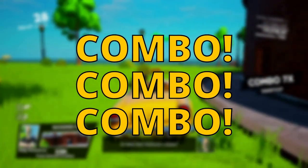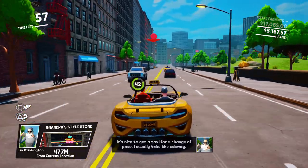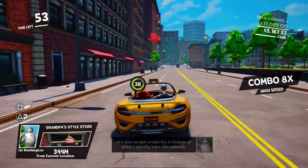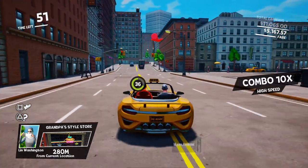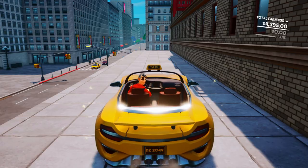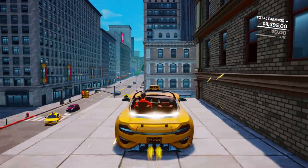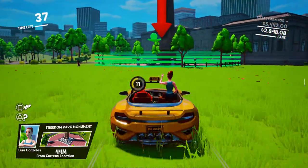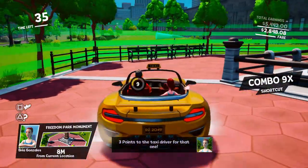Combo, combo, combo! The best way to rack up a high score is to line up those combos. You gain combos by driving fast for a sustained amount of time as well as taking shortcuts, having near misses with other vehicles and generally driving like a pro. Rack up your combos and you'll be making the fattest of stacks in your Taxi Chaos playthrough.